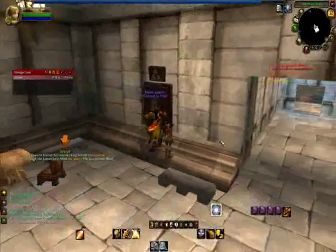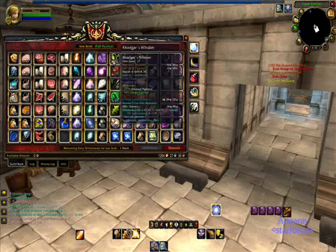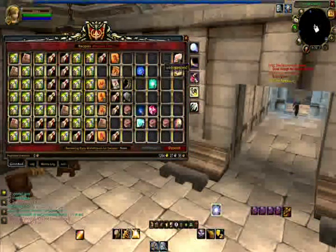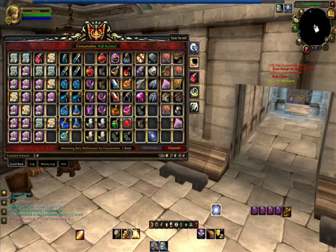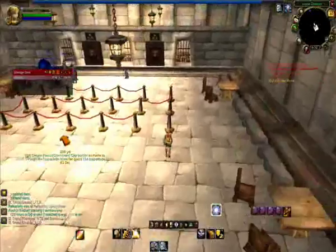We have a Guild Vault. If you are in a Guild, this is what you can access. Depending on your guild type and what rank you are, you may not be able to withdraw items, you may be able to deposit items, you may not, and you may not even be able to view them. It depends on the guild and your rank really.